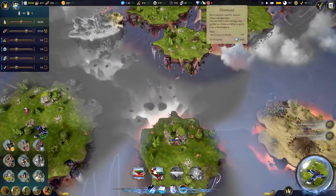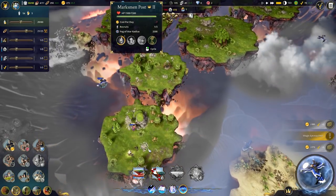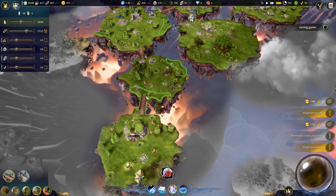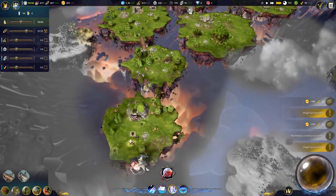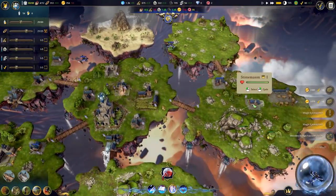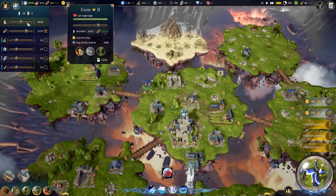We need to recruit another marksman. We'll go ahead and build a bridge over here. It looks like there are some barbarians here too, but if we can get a dragon to ride on, how awesome would that be? We are losing money again - why is this my life? We don't have a lot going on for us right now.